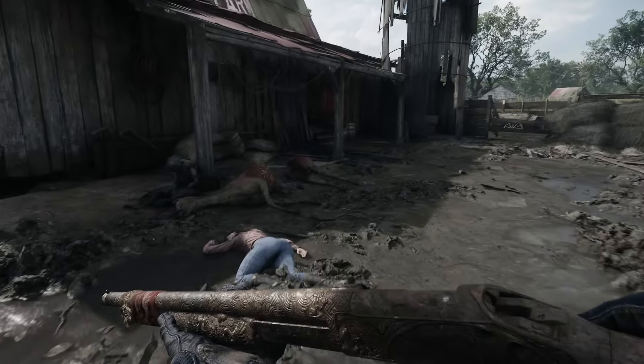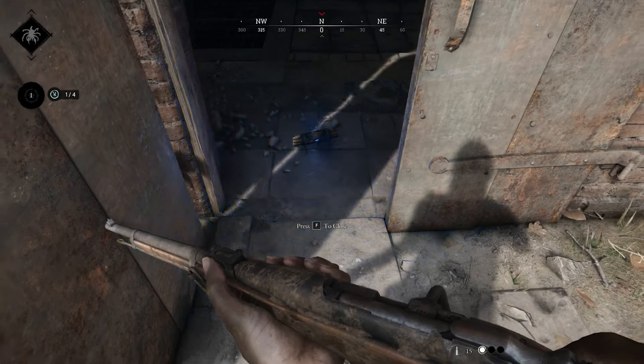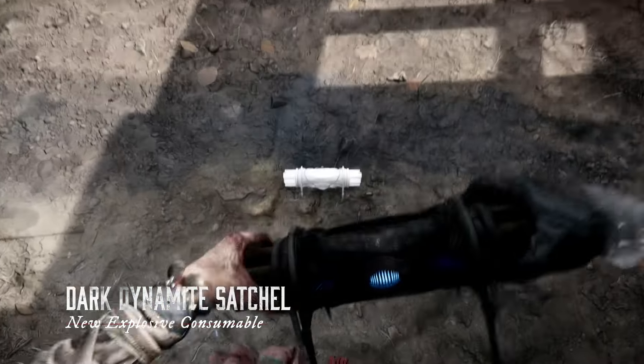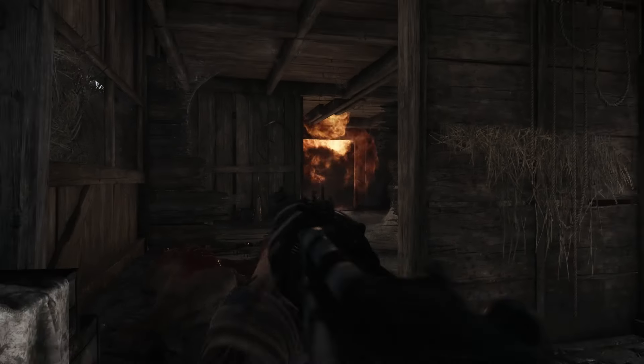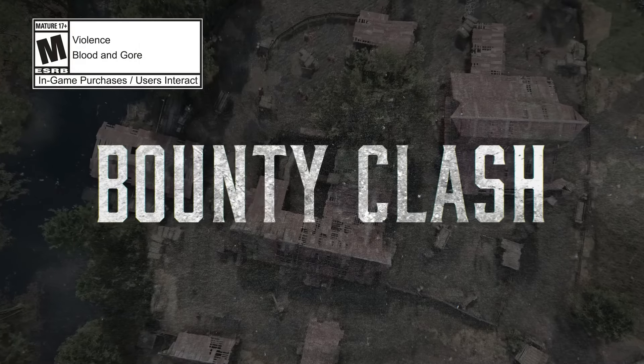The Dark Dynamite Satchel seems cool and interesting, but there are questions: can you defuse it? If you run over it, will it blow up? How far can you detonate it? If an enemy sees it, can they detonate it with their Dark Sight, or is it tied to the owner only? And what if he dies — would it be tied to the owner and his teammates? Interesting — I think I like it, but we'll see.